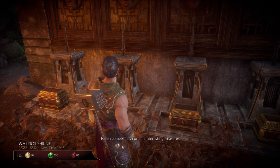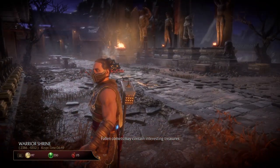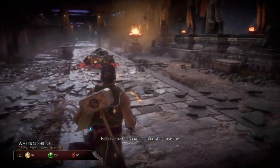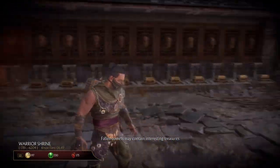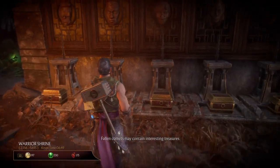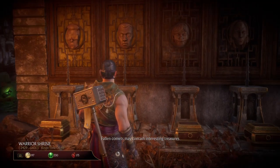We're in the Crypt right now. I'm going to show you where we are — you can see our little flashing icon on the left-hand side. This is the Warrior Shrine, and this is where you need to come to get this task unlocked in the game.